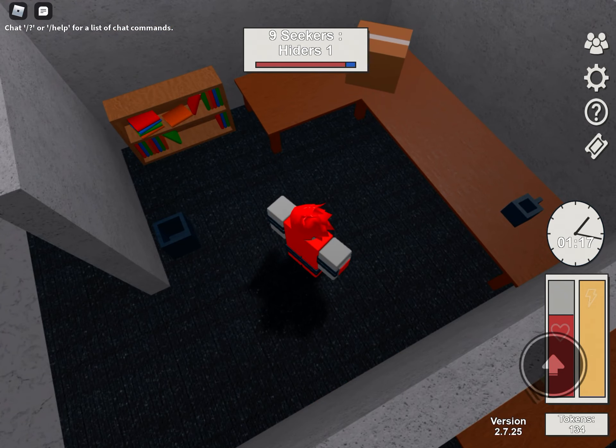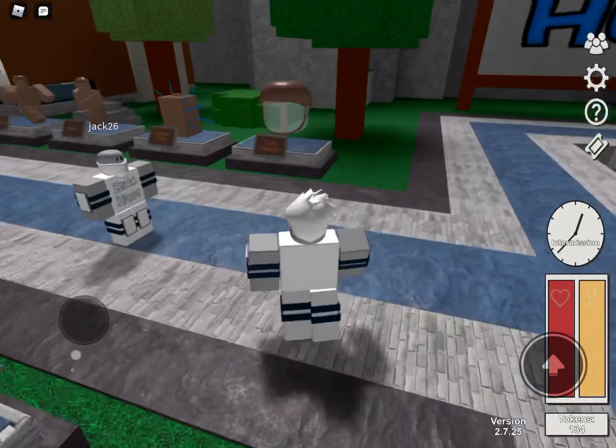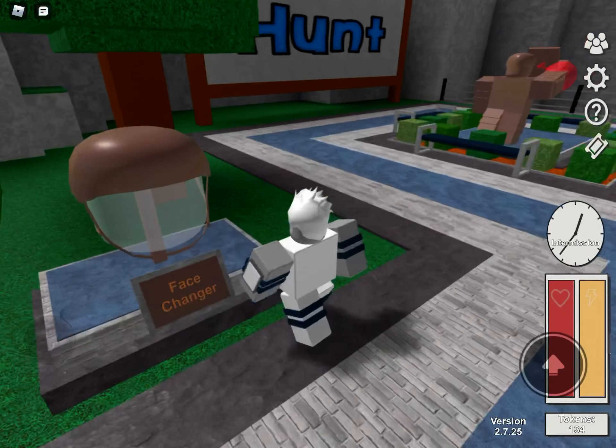In the block shop we have: Clone, Vanish — I have that — Auto Seeker, Face Changer, Instant Hide, Radar, Walk Speed. And that's it.